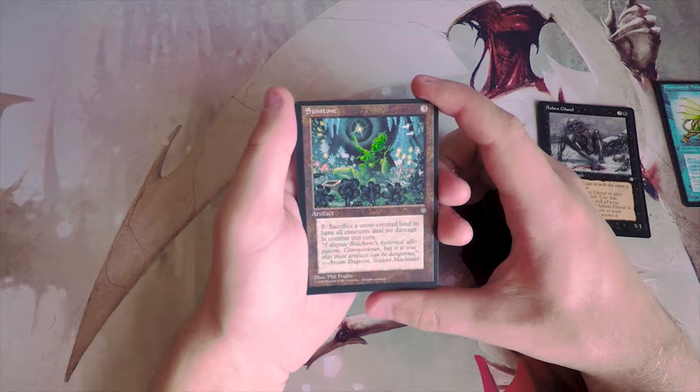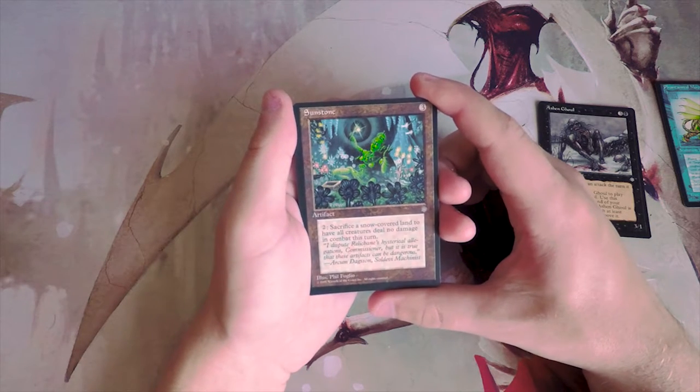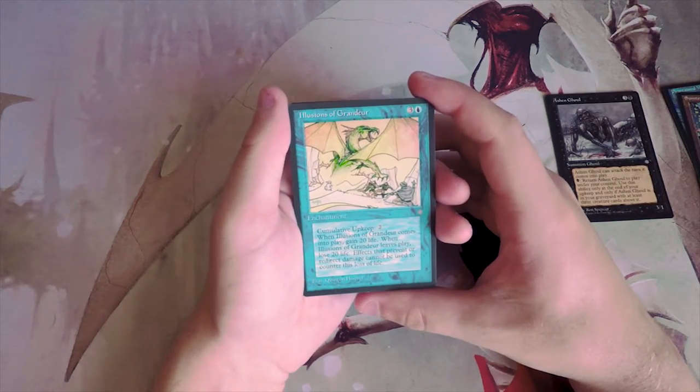Sunstone: pay two and sacrifice a snow-covered land to have all creatures deal no damage in combat this turn. It's basically a repeatable Fog effect. The art is beautiful but I don't think this is good by any means.